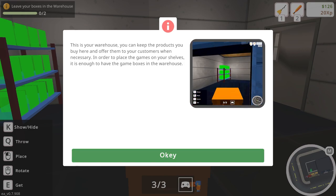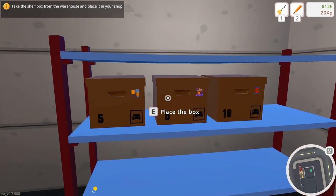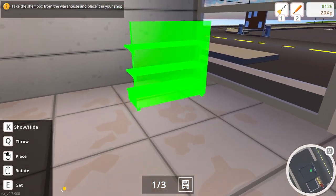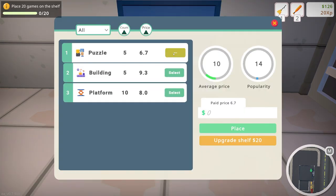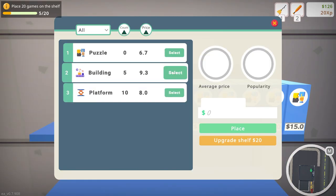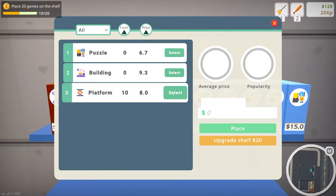This is our warehouse where we keep our products, and this is our shelf to store them. Let's go ahead and put this up here. We'll start in the middle of these two tiles and square it. Let's put our puzzle games up — average price is ten, we'll sell them for fifteen. Building games average at fourteen, we'll sell them for eighteen. And ten platform games that sell for twelve — we'll sell them for sixteen. Gotta make some money.